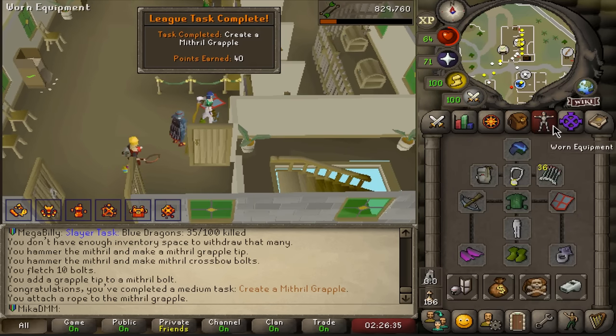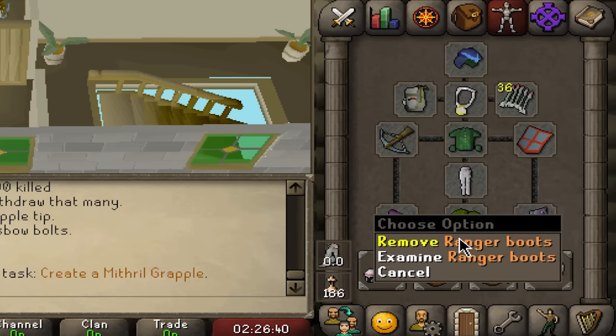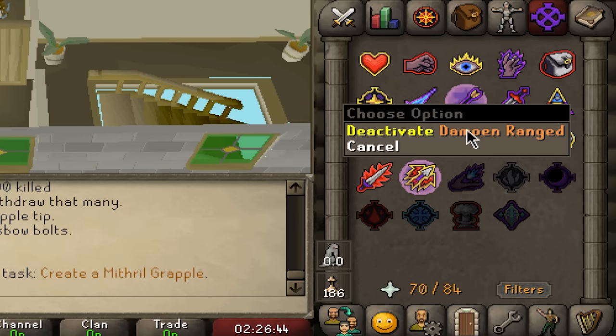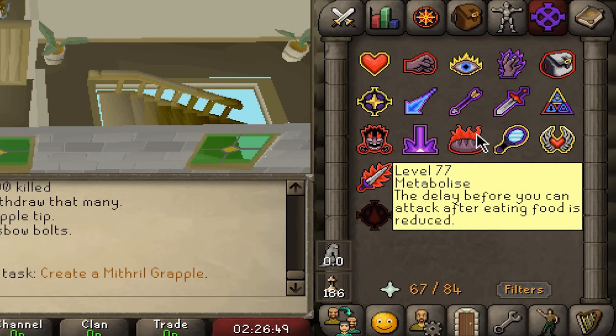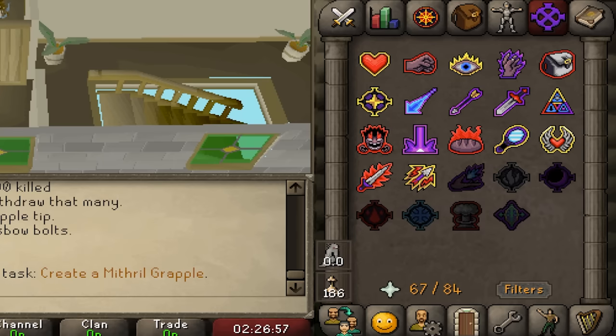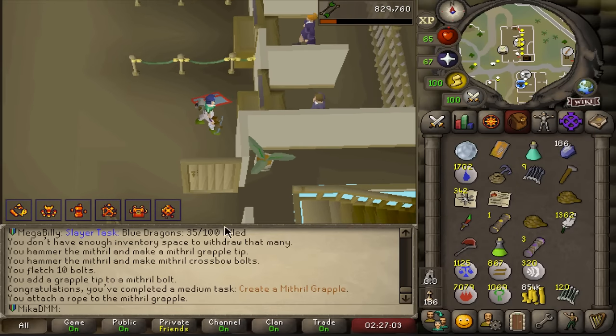We got a Mithril Grapple so that is pretty much everything we need. We got Saradomin on the Coif, Zamorak on the Shield, Armadyl on the Chaps, we got bracers, we got Ranger Boots. For the prayers we're going to be using Dampen Ranged, and Metabolize — which is actually kind of interesting because the delay before you can attack after eating food is reduced. So I can eat and shoot basically one tick faster. Range Attack and Range Strength also big increase, however I will be taking 10% bonus damage. But I think this should be good enough to kill Kree'arra — let's try it out.